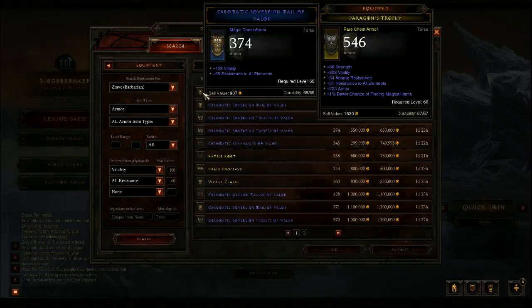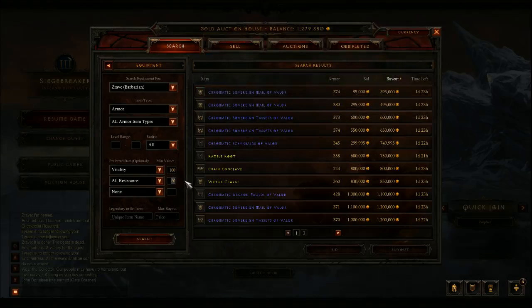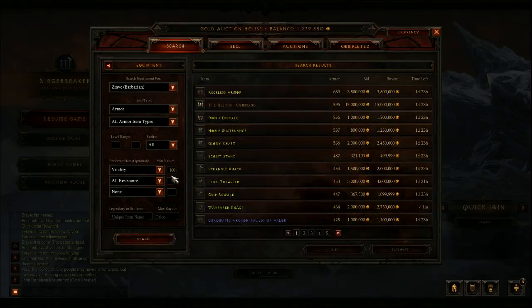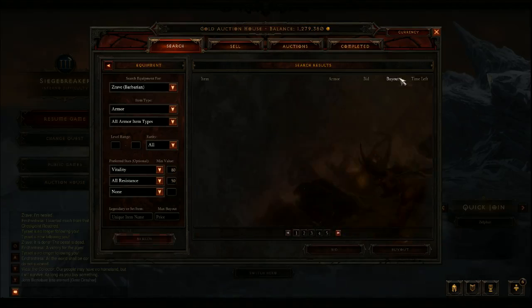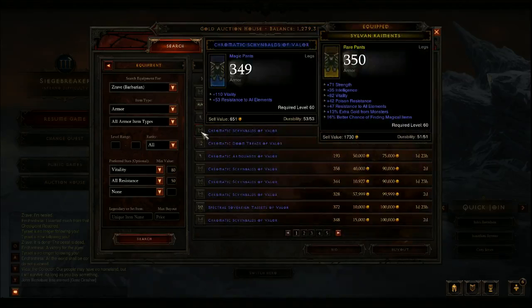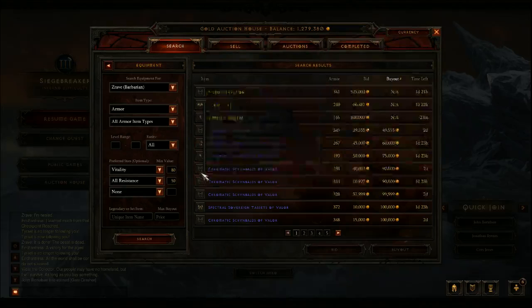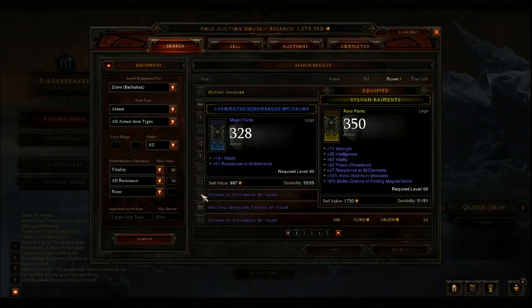Like, this is a decent breastplate. It's maybe not as good as mine, as you can see, but this will allow you to tank Act 2 stuff. Sometimes you can get stuff down here that's like 100k. Let's lower the Vitality to 80 and see what we can find. Alright, some pants. I mean, these items are not the best, right? You're going to replace them relatively quickly, but they're cheap and they're going to shore up your defenses.